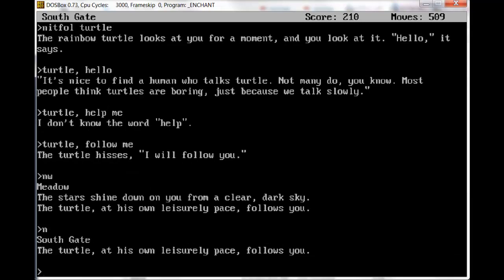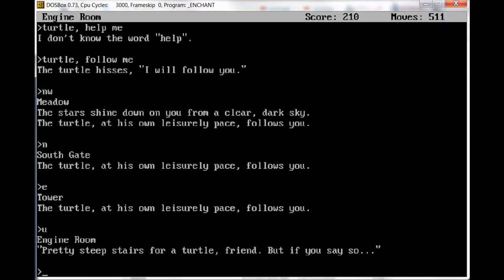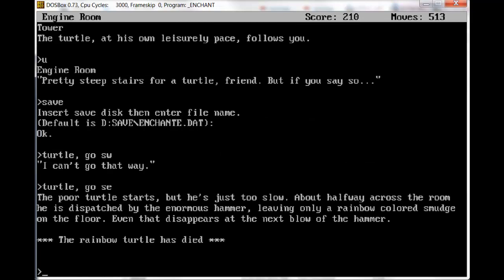I've figured something out, folks. Even with the speed spell, when we hit a certain trap in that room, we get skewered with arrows and spikes. I'm not trying to send the turtle to its death, but maybe the turtle with its shell would survive that better than we would? Let's find out. East. The turtle at his own leisurely pace follows you. Up. Engine room. Pretty steep stairs for a turtle friend, but if you say so. Save first, because I'm pretty sure you can mess up and kill the turtle. Turtle, go southeast. The poor turtle starts, but he's just too slow. About halfway across the room, he is dispatched by the enormous hammer, leaving only a rainbow-colored smudge on the floor. Even that disappears at the next blow of the hammer. The rainbow turtle has died.